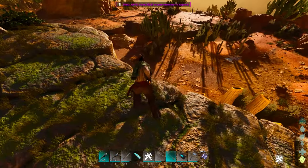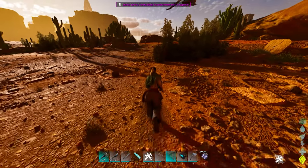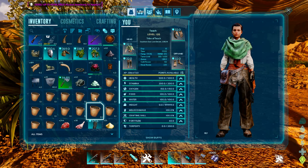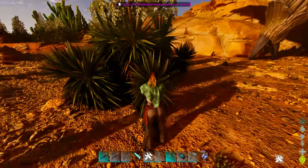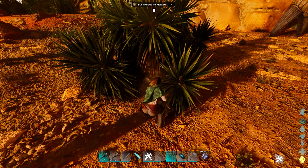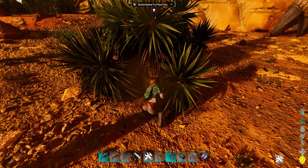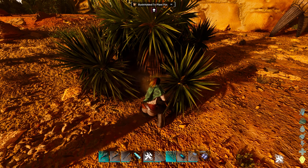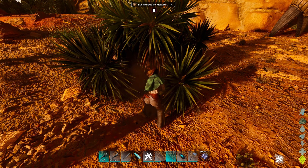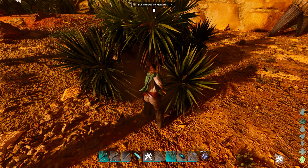Long story short, what you do is take plant pots and put them in the inventory after the plant pots are green. In order to make the plant pots go green, you go up to any bush - it doesn't matter which one - and inside your inventory make sure you have plant pots. When you use a shovel on a bush, you'll see the bush gets added to the plant pot. Those bushes will be added to the pots individually per hit, and it will continue to fill every single pot you have.